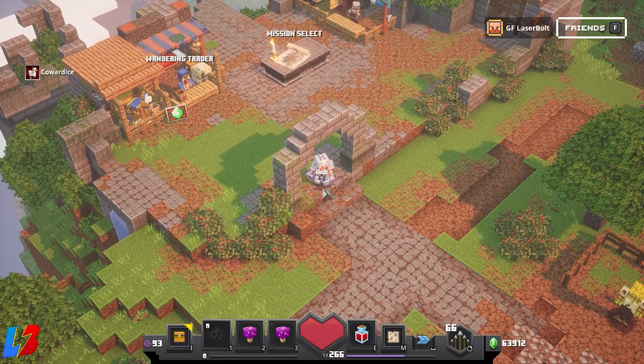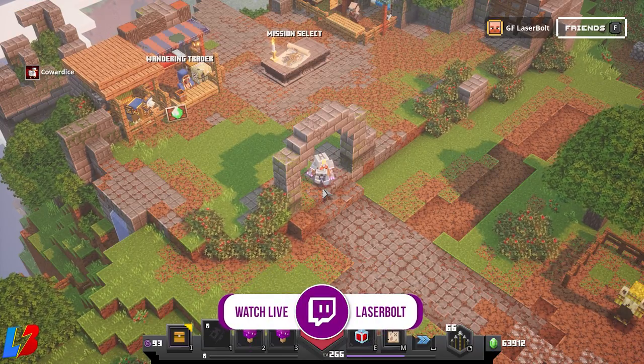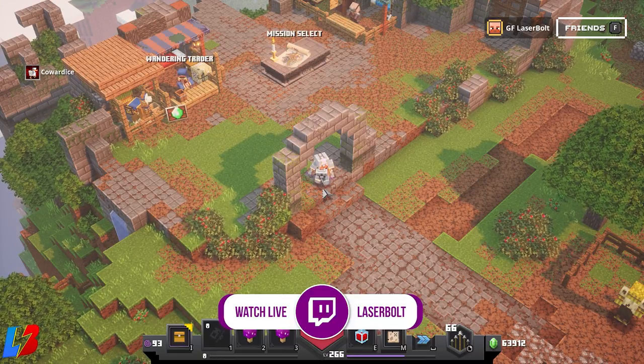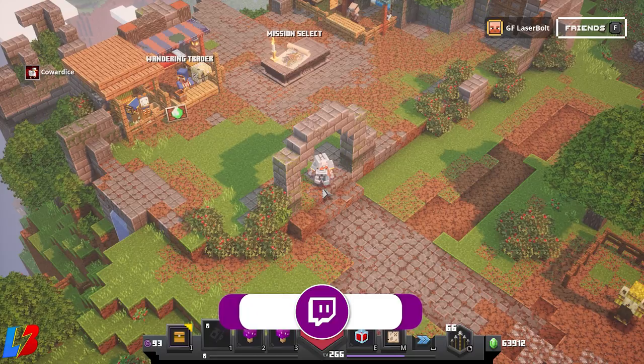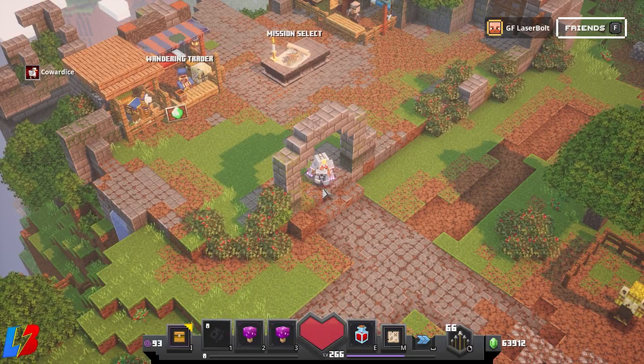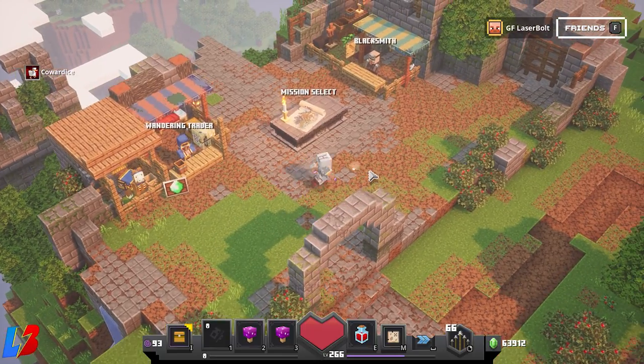I'm renaming this build — it's going to be called the God Mode Wolverine Build, and you'll understand why, because this thing is a monster. I'm going to showcase the build, do a little gameplay, tell you exactly what items to get, where to get them, and how I was able to get them.